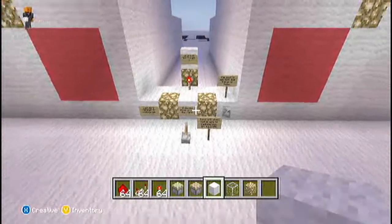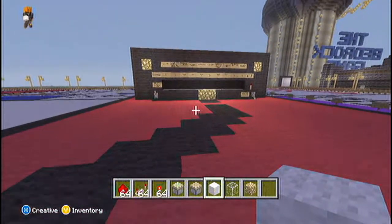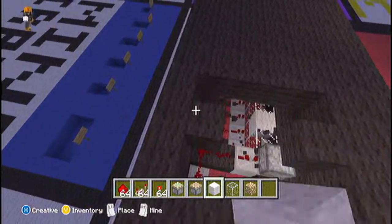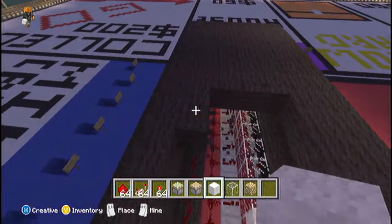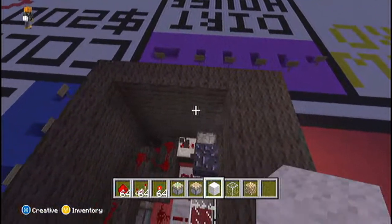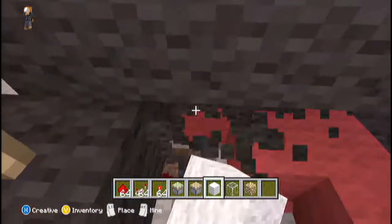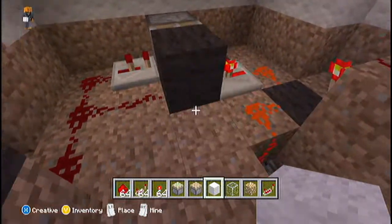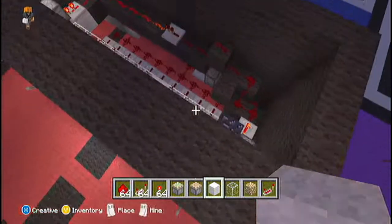Now we're going to move on to the card randomizer. It's the same exact concept except compacted much more — a lot simpler. It's the same idea as the dice with the randomizer, just a little bit longer and much more compact. So right now the whole thing is off. When I flip this lever, that turns on. Same piston setup as before — just a pulser — and that sends up all through there.